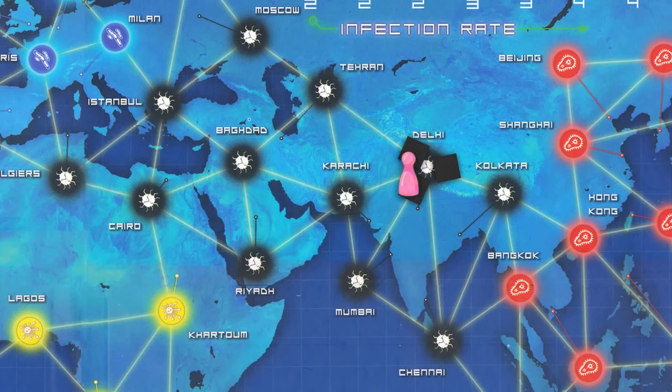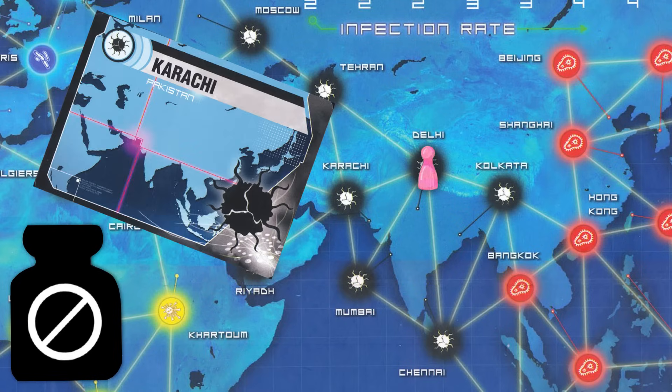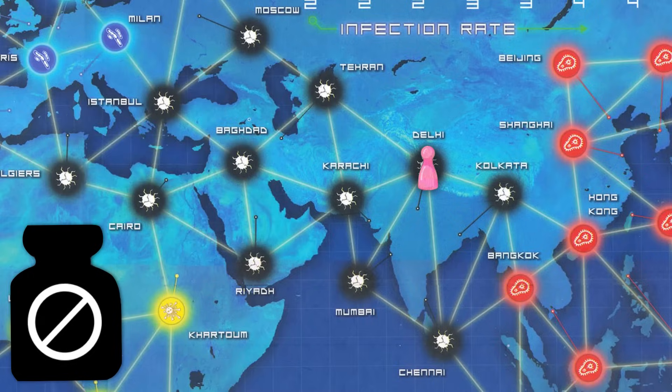Treat: You may remove one disease cube in the city you are in. If you've already cured that disease, you may instead remove all disease cubes from the city. If the disease has been cured and there are no more cubes of that color on the map, then congratulations, you've eradicated it. No more cubes of that color will spawn for the rest of the game.